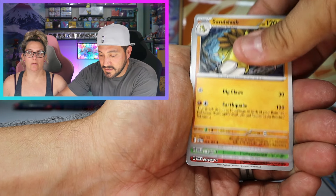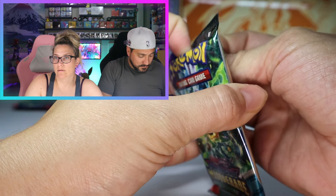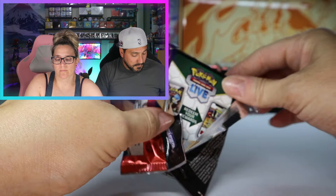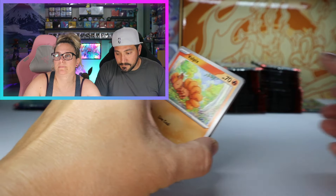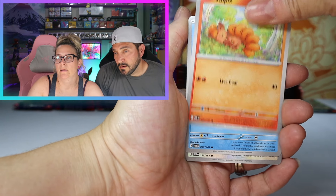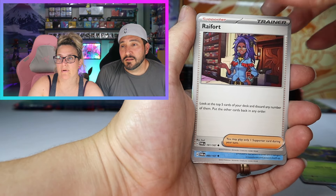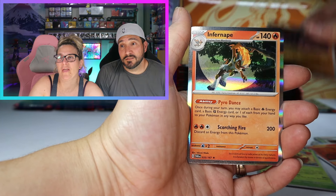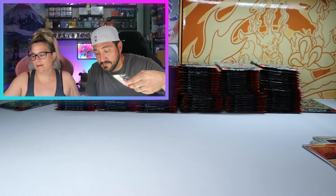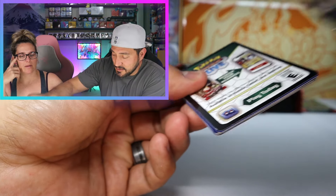These cards are like sticking together. Rillaboom, Duraludon. Too many Sinistea. Come on, Twilight Masquerade — right now it's masquerading as something. I don't even know, I couldn't think of anything clever. Currently masquerading and it needs to stop. It needs to start being Pokémon.